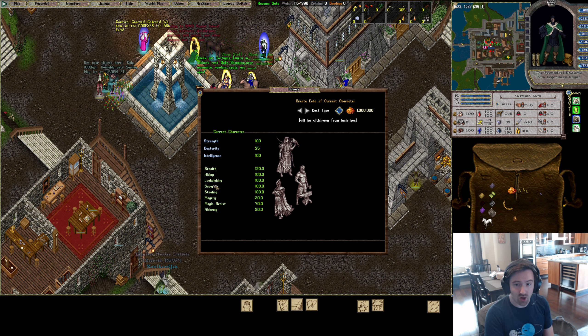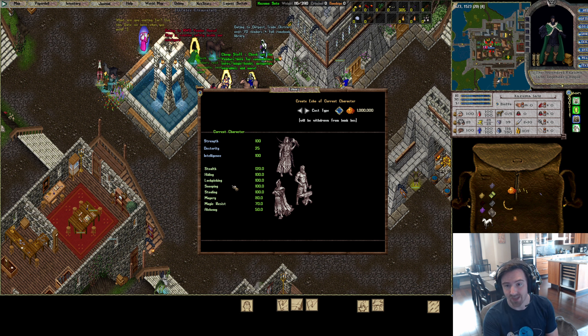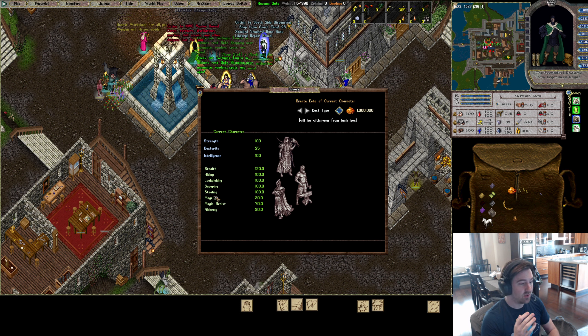Lock picking is new — I've dropped Wrestling in favor of it. As of this patch, you can now get into locked boxes with lock picking, which is why I have it, and I'll go into details later. It is a valuable new pickup I definitely recommend, though you are dropping some defensive capabilities for it.